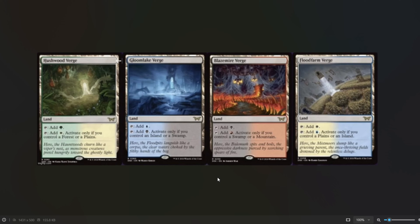In Standard the mana is so bad right now and these will make it so much more consistent, because there are a lot more basics in there since there's less choice of strong lands. And they have the Surveil lands, which make it a lot better.